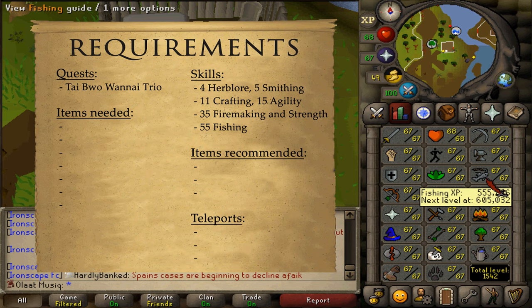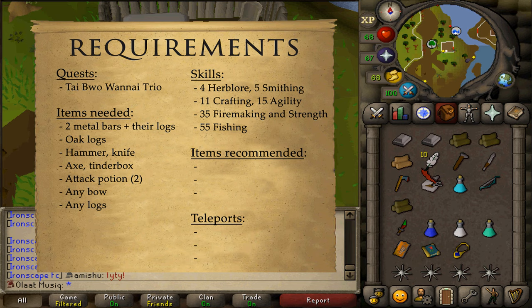You'll need 2 metal bars of any kind with their corresponding logs, but be sure that you will be able to smith them. Bronze Bars require regular logs and 5 Smithing. Iron Bar means Oak Logs, which means 20 Smithing. Steel means Willow at 35. Mithril is Maple at 55. Adamant means Yew at 75. And if you bring Runite Bars, you'll need Magic Logs and at least 90 Smithing.